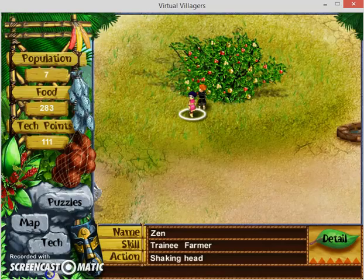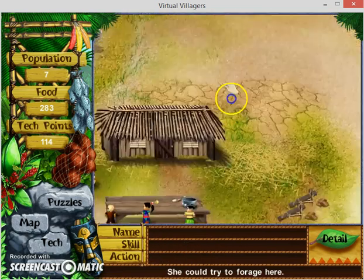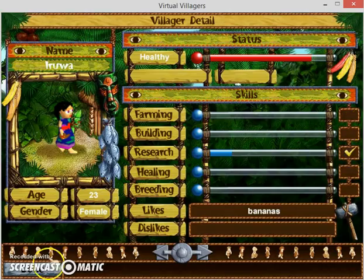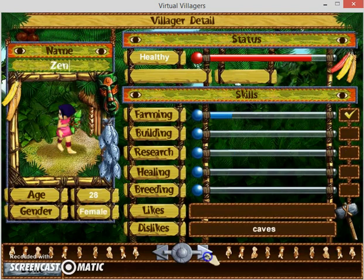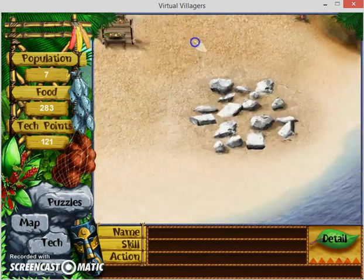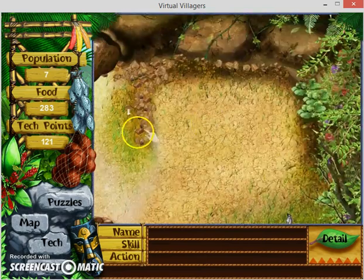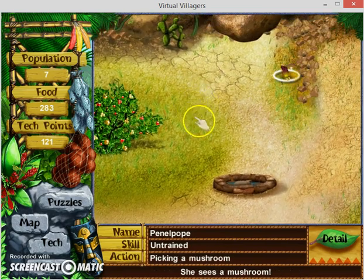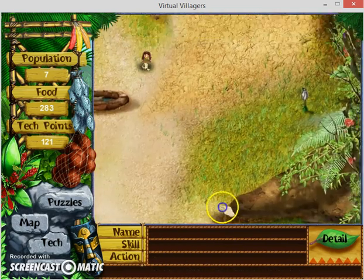I set her as a farmer, and this one is a trainee scientist - just set them there as trainee scientist. Let's make sure these people are okay. Let's check their health rating - none of them are low on health, so it's just a matter of waiting and collecting the poisonous mushrooms.